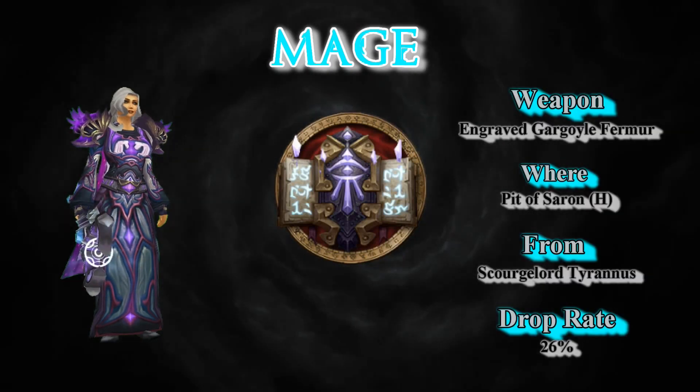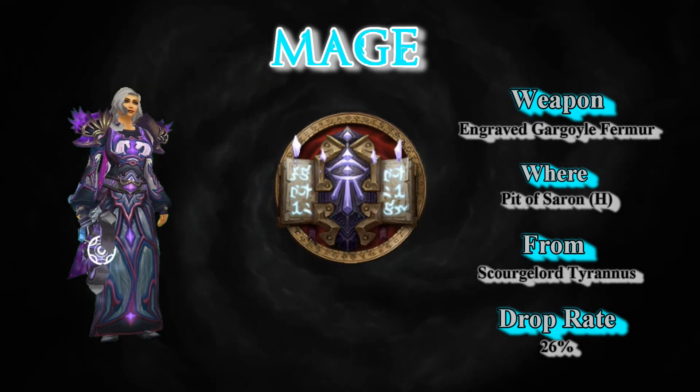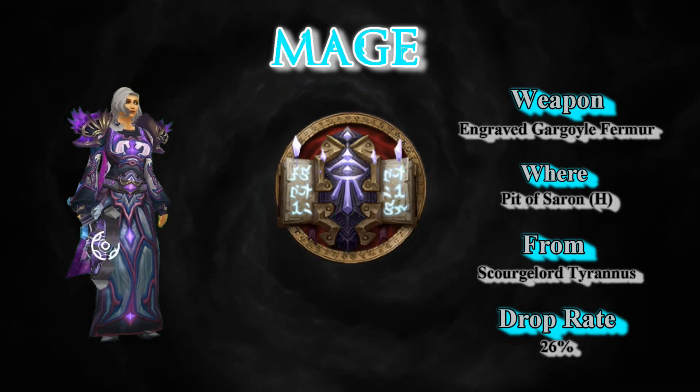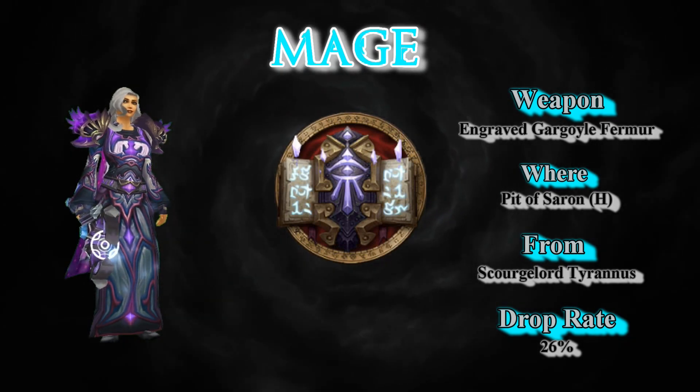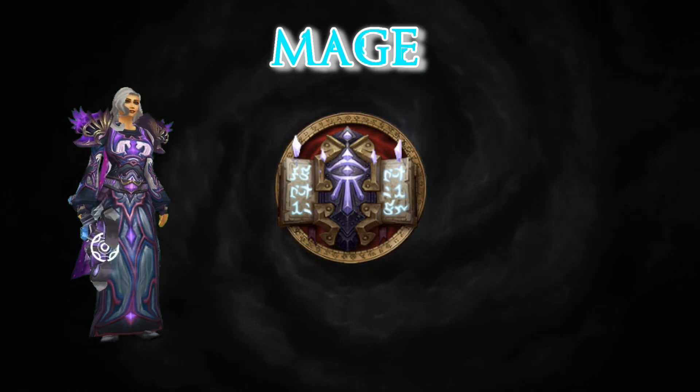Ha ha! Such an amusing gesture from the rattle. Yes, I've done way too many heroics in Wrath of the Lich King. Pit of Saron Heroic, Scourge Lord Tyrannus — 26% is the drop rate for the Engraved Gargoyle Femur, which I've probably gotten about 83 times.